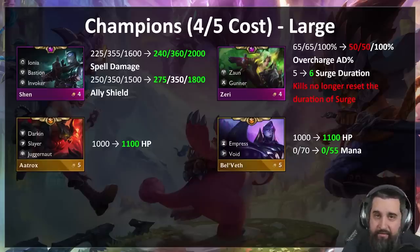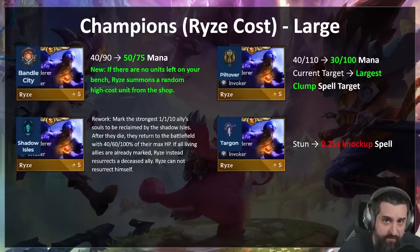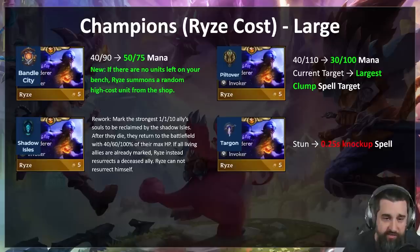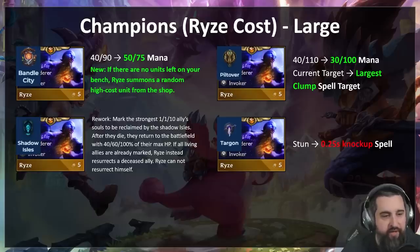Now on to the Rise slide — a new thing where we have ten Rises to go through, although we're only hitting four this patch. Bandle City Rise is probably the worst Rise by far, which is a shame because Bandle City portals are played the most. Bandle City Rise will be able to cast more often if you have a bench. We also added something new: if you don't have a bench, Rise will summon random high-cost units from your shop — you don't get to keep them, it's not an econ thing — but he'll start summoning extra units so that if you don't have a full bench he's actually playable.